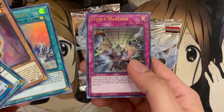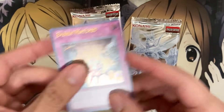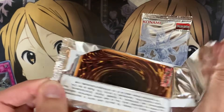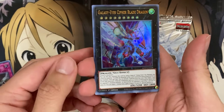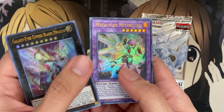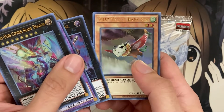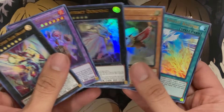Dragoonity Draft and Evenly Matched — awesome! First pack starting off strong with some really good reprints. There's no way to organize these; I'll just have to do it at the end because they're all ultra rares — no secrets or anything like that. We have Galaxy Eyes Cypher Blade Dragon, Metal Foes Mithrilium, Artifact Durandal, nice reprint there, Miss Valley Baby Rock, and Starry Night Balefire.